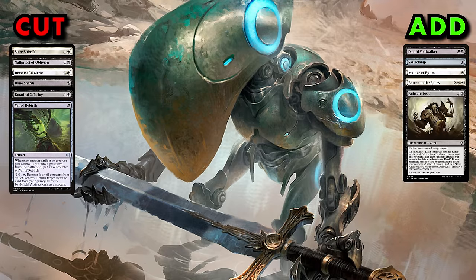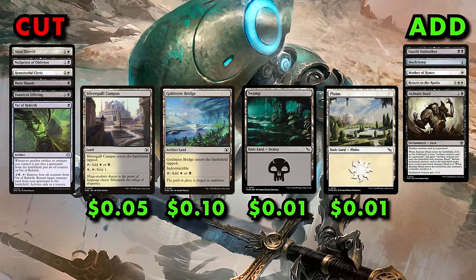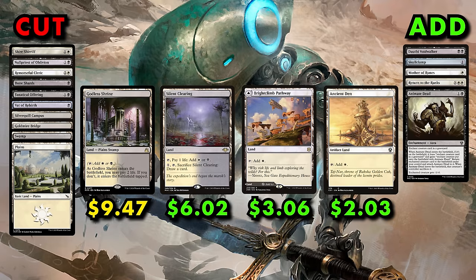Finally, cut some of the weaker dual lands — Silverquill Campus and Goldmire Bridge, as well as a Swamp and a Plains — for mana base upgrades including Godless Shrine, Silent Clearing, the Black-White Pathway, and Ancient Den.